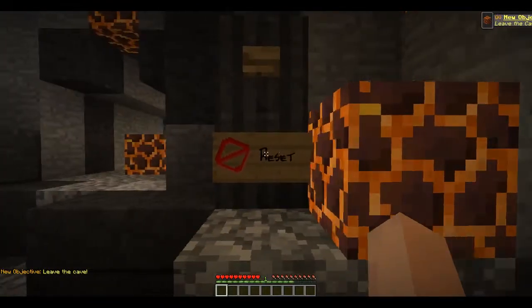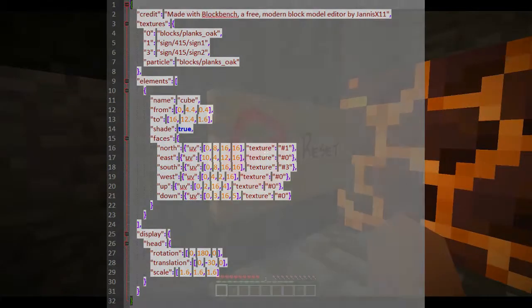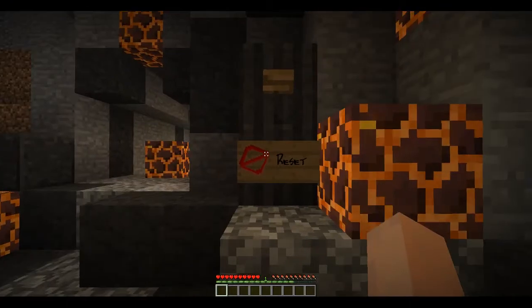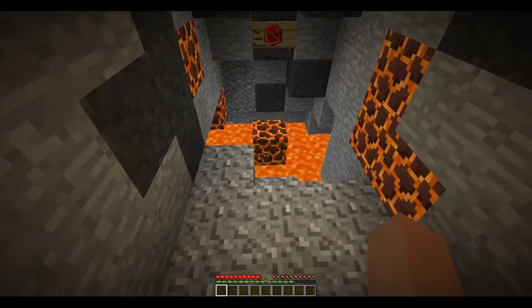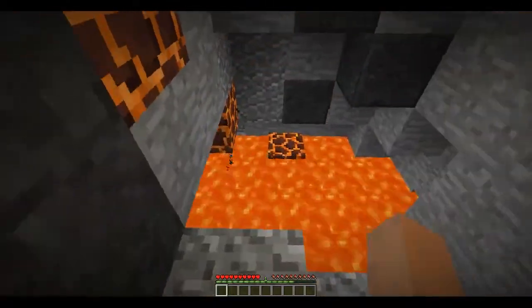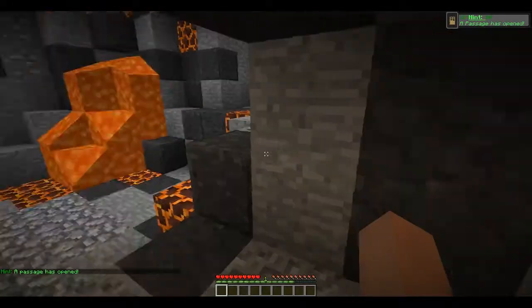This is the first time I used custom signs as you can see here. Those are actually just 3D models that are made to look like signs. But since they are 3D models they have their own texture and they can put anything on them including pictures. Here we have those pushable blocks that I use all the time.